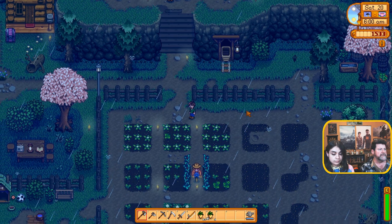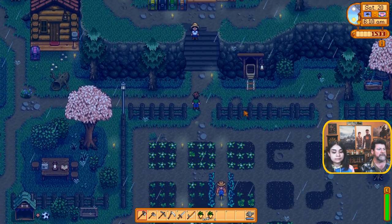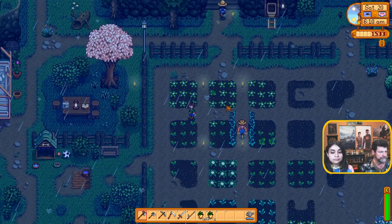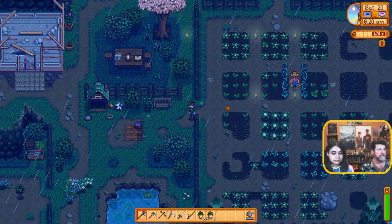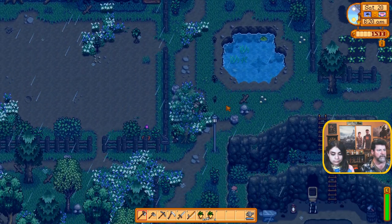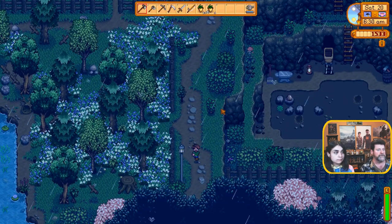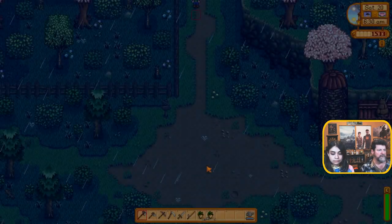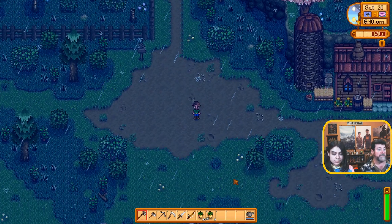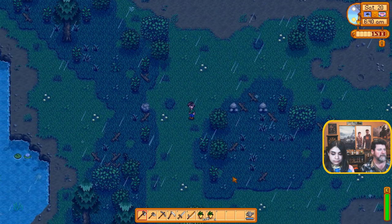We need to take these to the store to sell them directly. I'll take the southern route, you take the northern route, and see what I can find out there to forage. I want to get the foraging skills up anyway so that we can get the preserving jars going — make some jellies and pickles.